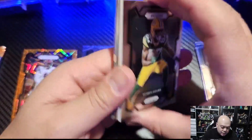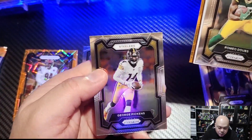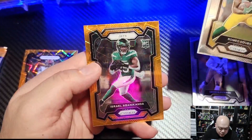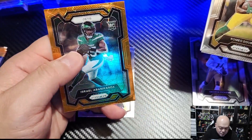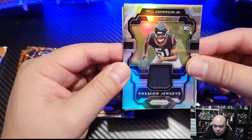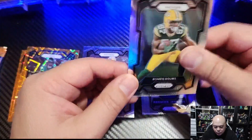Here in Canada these boxes are $49.99 for a blaster and $89.99 for a mega, so they're definitely not cheap up here. Pack three: we've got Israel, and we have our mem — Will Anderson Jr. on the mem.